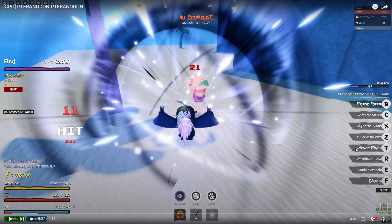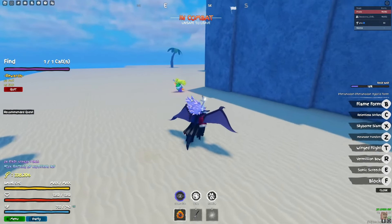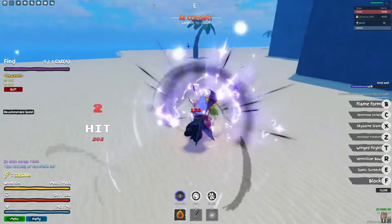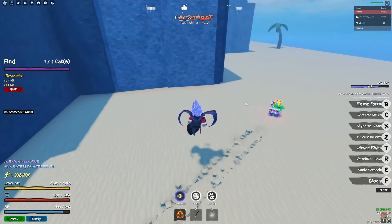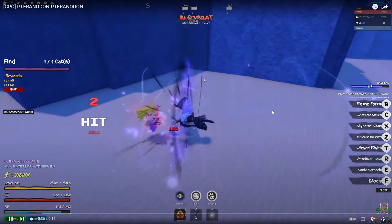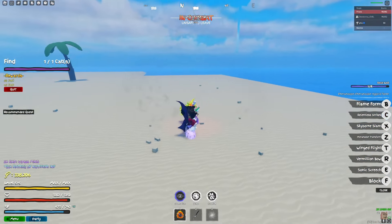The last sneak - King's Devil Fruit. The moves are: sonic screech, vermilion bow, winged flight, skyborne slam, relentless strikes, and flame form - with a rage bar. The flight looks clean but a little slow. The first move off the bat is a block break doing 200-230 damage. You can fly WITHOUT using rage mode - so Tori users are already outclassed, because to fly in Tori you need rage mode. Let Tori users fly without their mode, it's not a big deal.